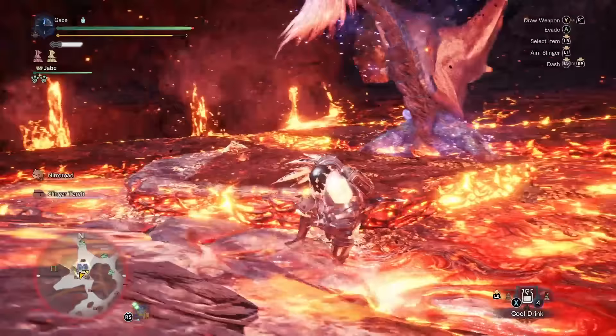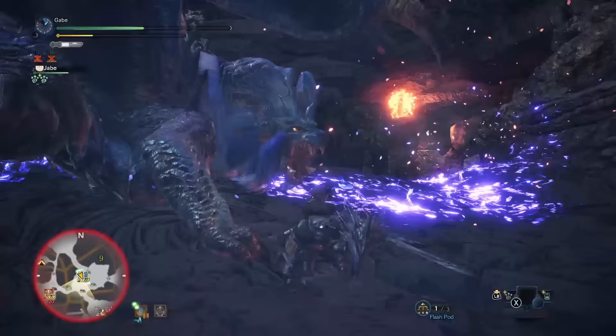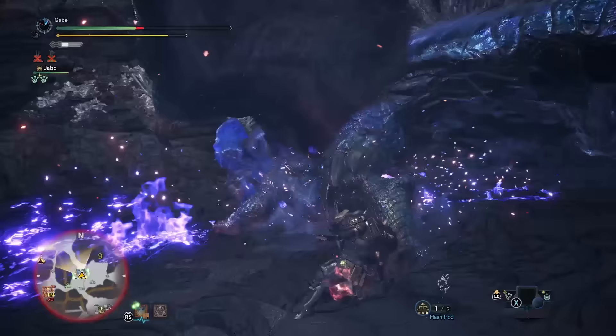Not only can she spread fire pools with her tail, but the hitbox on it is notorious. You could be at her side and still get caught with the tail end of that swipe. So you've got to be aware of which way she's going, which way she's facing, to avoid the paintbrush — and where the flames are around you. All while not getting held in place from a roar, stun, or any wind pressure. That's a tall order.